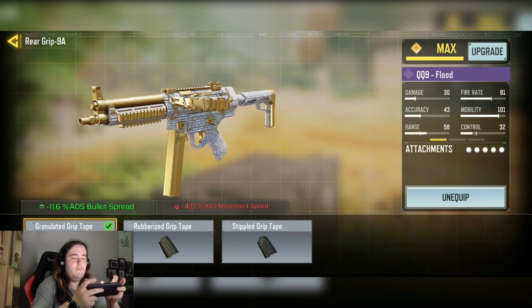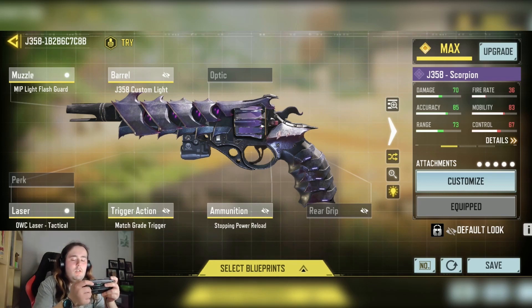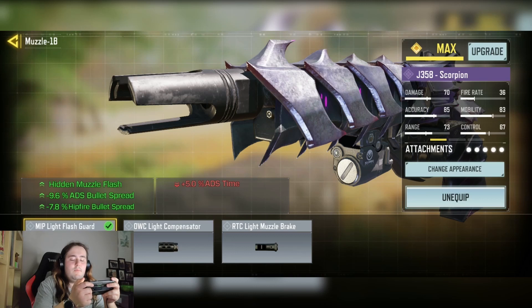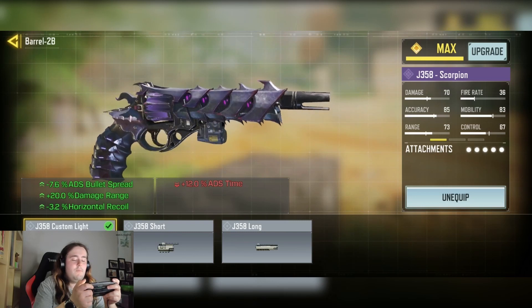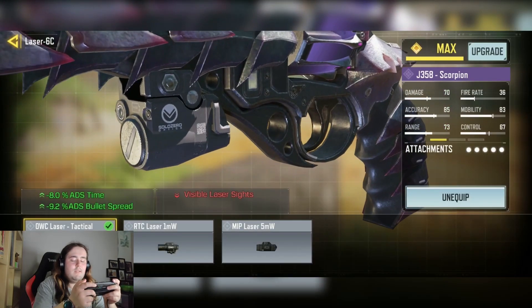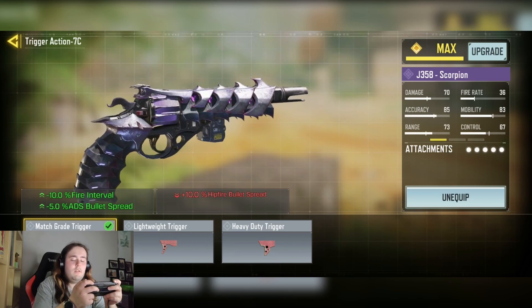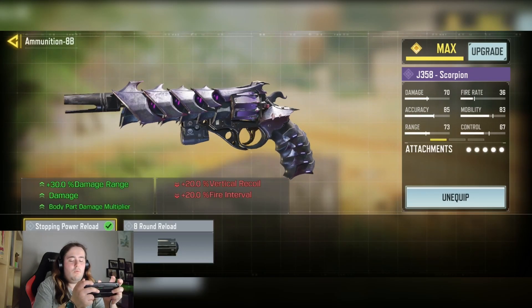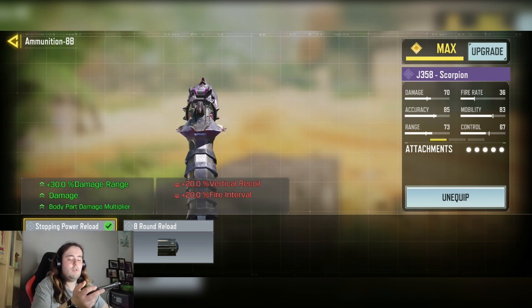We have the Monolithic Suppressor for the sound suppression ability and plus 15% damage at range. The OWC Marksman Long Barrel for minus 6.4% ADS bullet spread, plus 25% damage at range, and minus 6.4% horizontal recoil. The No Stock for plus 15% ADS time, plus 4% movement speed, and plus 7% ADS movement speed. The 10mm 30-round reload for plus 15 damage at range, increased damage, and increased body part multipliers. And finally the Granulated Grip Tape for minus 11.6% ADS bullet spread. For the J358 loadout: the OWC Light Flash Guard for hidden muzzle flash, minus 16% ADS bullet spread, and minus 7.8% hipfire spread. The J358AH Custom Long Barrel for minus 7.6% ADS bullet spread, plus 25% damage at range, and minus 3.2% horizontal recoil. The OWC Attack Haste for minus 8% ADS time and minus 9.2% ADS bullet spread. The Max Break Trigger for minus 10% fire interval and minus 5% ADS bullet spread. And finally the OWC Stocking Power Reload for plus 15% damage at range, increased damage, and increased body part multipliers.